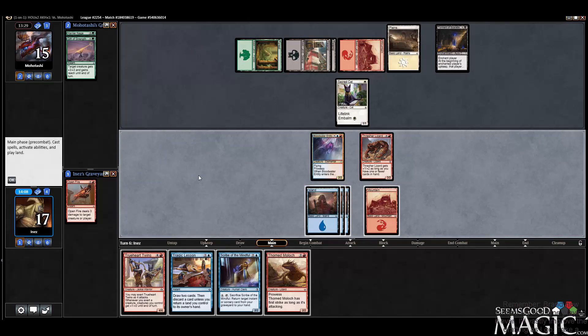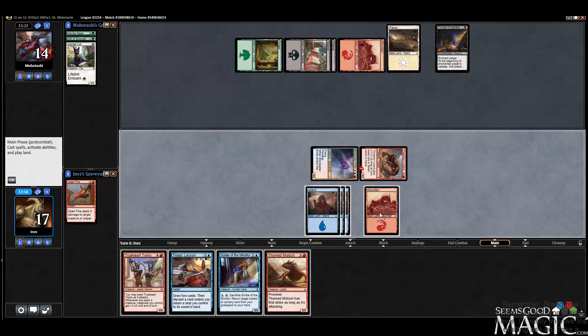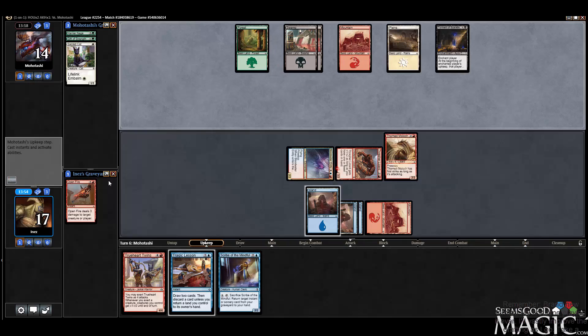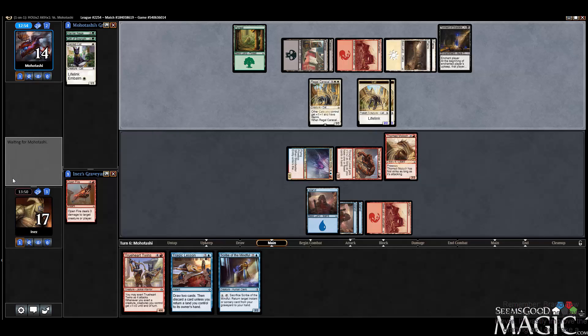Thorned Moloch — well, Thorned Moloch's a little more aggressive. So maybe we want that instead. Thorned Moloch is just fixing for days with no actual fixing either. It's pretty impressive. Regal Caracal — well, that's a strong one. Makes things more difficult, doesn't it?